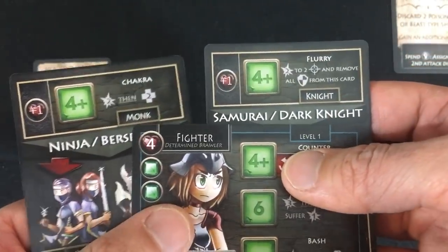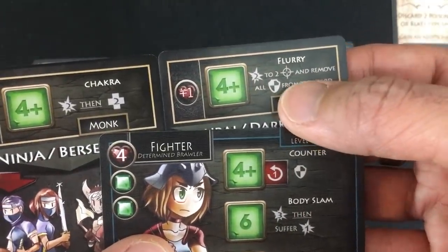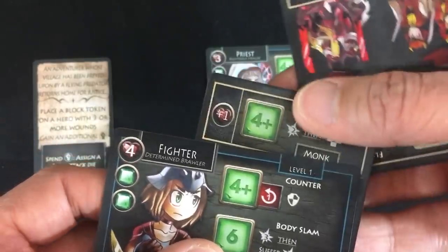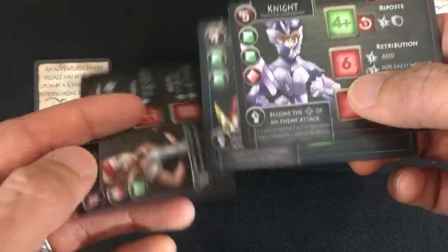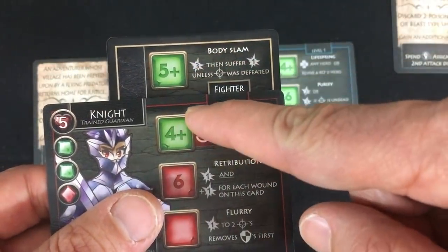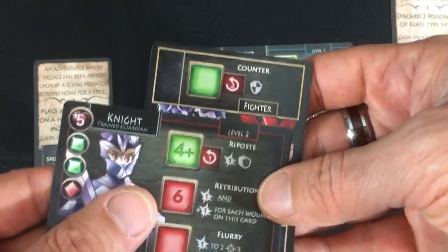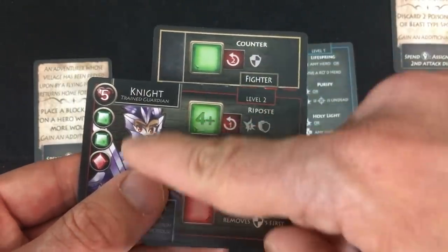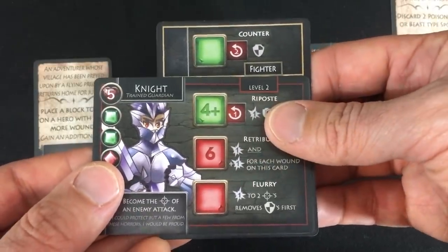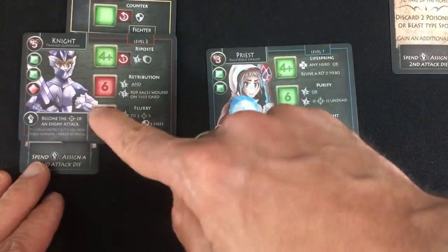I would get plus one life, so I'd have five life. The knight would give me Flurry — two damage to two different targets and remove all their shields. I'm kind of leaning toward either getting the Chakra and staying a fighter, or becoming the knight. I don't like that the monk only has two dice and less life, so I think I'll become the knight and protect my priest. I'll keep the knight's card and get rid of the monk. I can either get the body slam ability — which does more damage than almost anything else the knight does, but it's a five-plus — or the counter, which I can use with any green dice. Even if the knight doesn't roll a four-plus, I still have that as an option. Knight with a fighter's counter — everything just slots together.